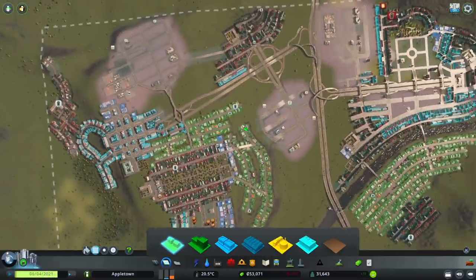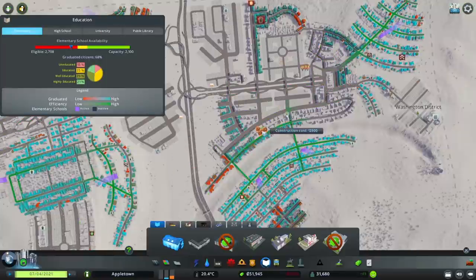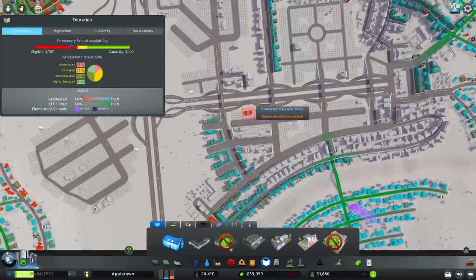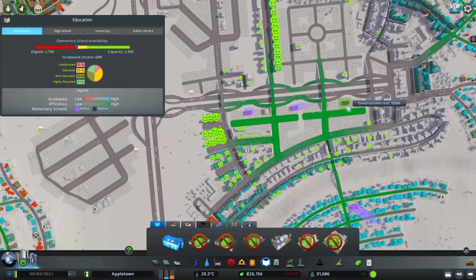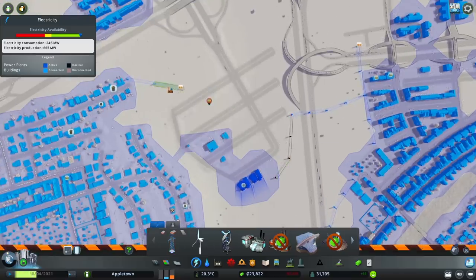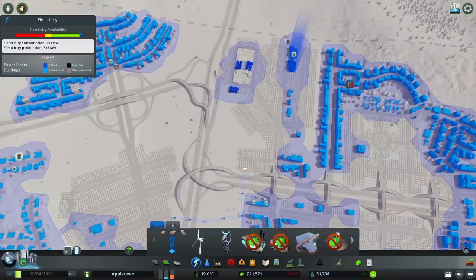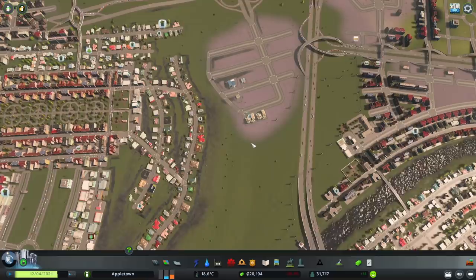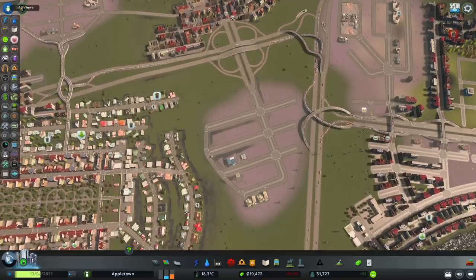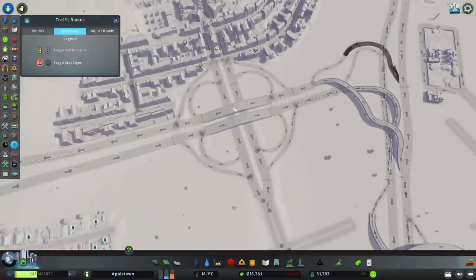We will first de-zone all the yellow industry along with the high-density commercial buildings, because we do not want them competing with offices for highly educated workers. Because of all the de-zoning, we've lost power on some areas and they will need to be reconnected. We will now proceed to toggle off the traffic lights, which should further assist in reducing traffic.